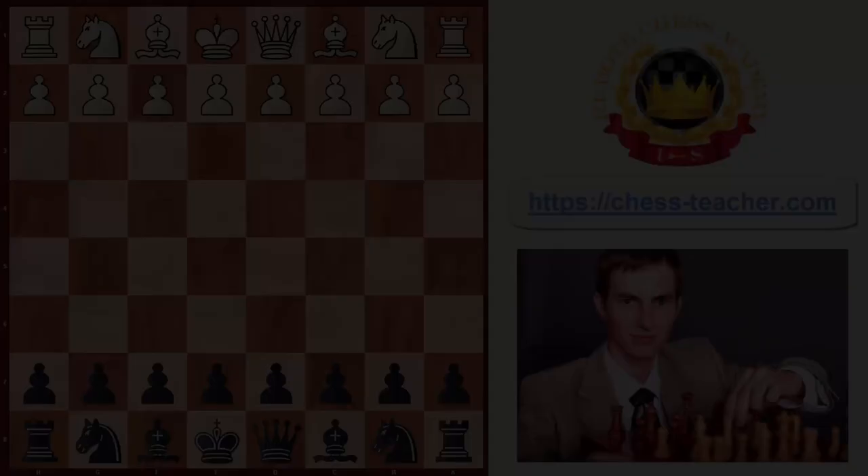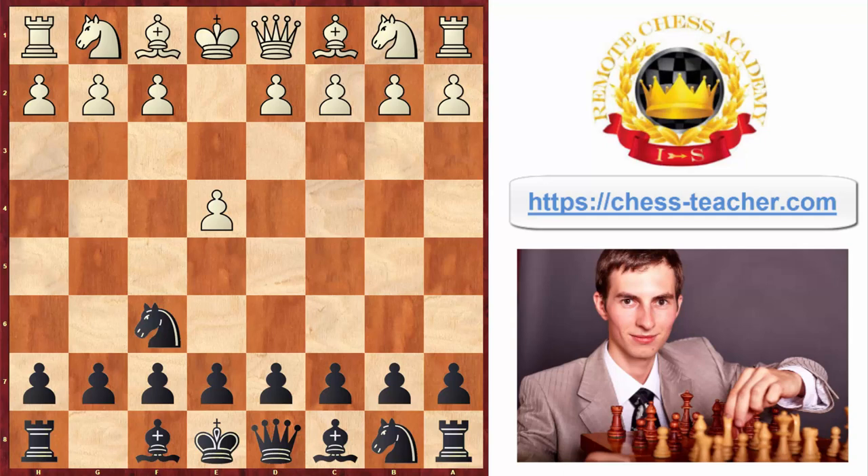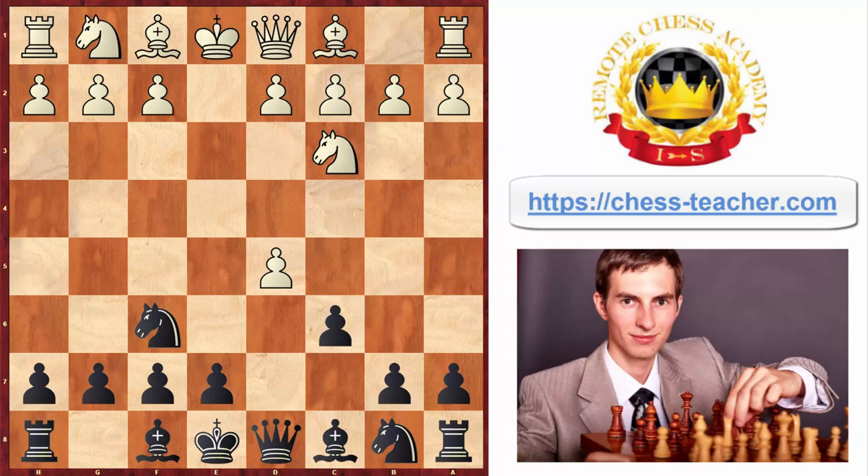Now let's have something for black as well. In this game black played the other hand's defense, white played knight to c3, pawn to d5. This position could arise from the Scandinavian defense as well. After white took the pawn, instead of recapturing, black decided to play in a gambit style by playing pawn to c6 — a fairly interesting way to gain more activity and get an advantage in development, trying to launch an attack afterwards.